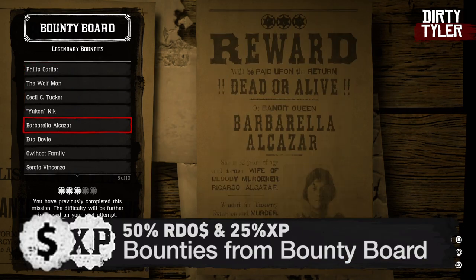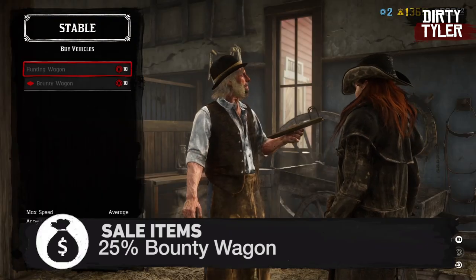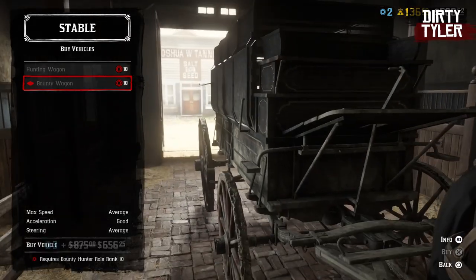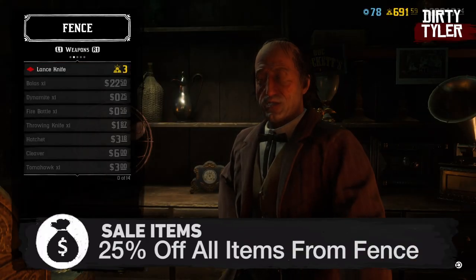This week they're offering 50% extra cash and 25% extra XP for all bounties on the board. We also have 25% off the bounty wagon this week, which you can pick up from any stables if you have it unlocked. We also have 25% off all items sold from the fence.